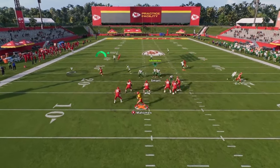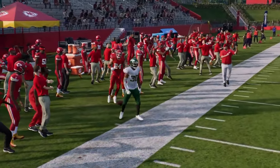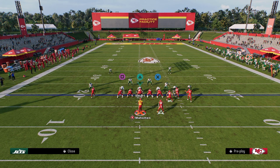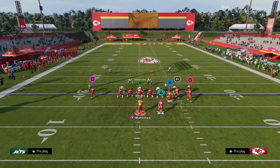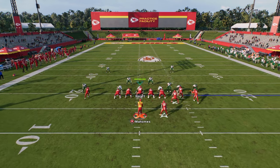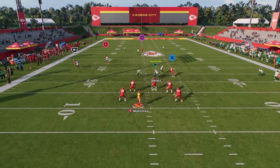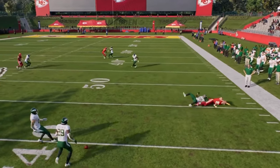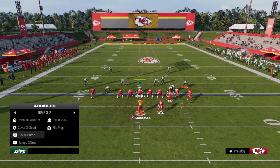The short R1 crosser is normally really good against man — it's like a short cross. The deeper crosser is also really good against man. Against zone coverage you're basically just going to throw this into the soft spot of the zone. This tight end route is just really nice for finding those soft spots and creating consistent separation.